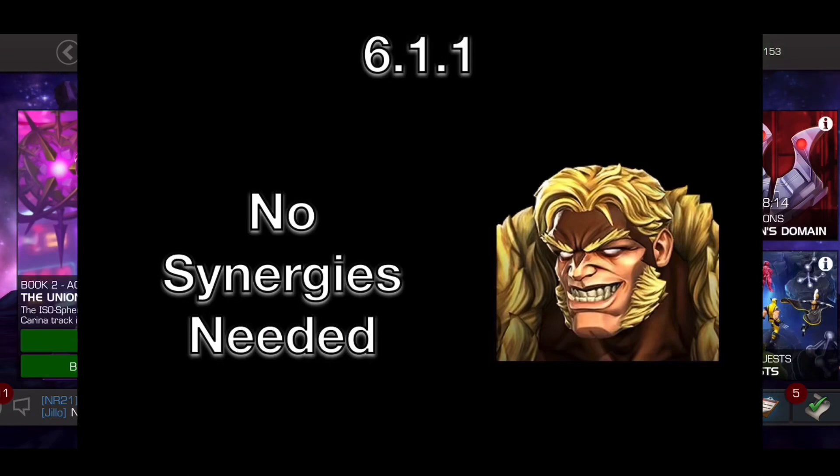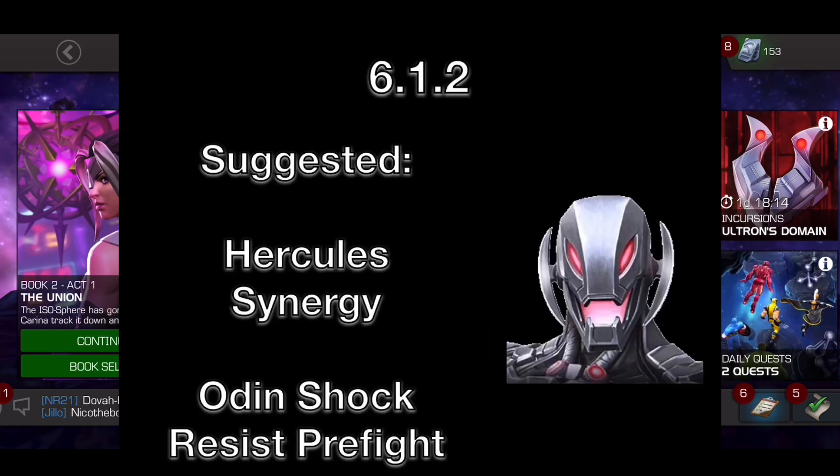First up we have the Sabertooth boss — nothing special at all. You don't need any synergies; I just brought some attack ones to make the fight go by faster. And then we have Ultron. Ultron is quite a tough boss — the shock damage kind of gets out of hand, so that's why I brought Odin. I really suggest Odin, but he's not needed at all. If you're using a low rank Hawkeye, I really suggest bringing Odin. Hercules adds a lot of damage too, but Hawkeye doesn't need Hercules for the fight. Overall, Hawkeye is like a hard counter to this Ultron — he has slow and amazing power control, and both of those things you really need for this fight. Great counter, and just a great fight for Hawkeye.